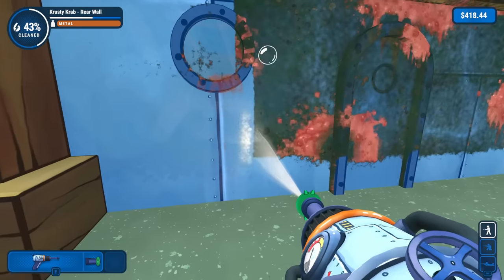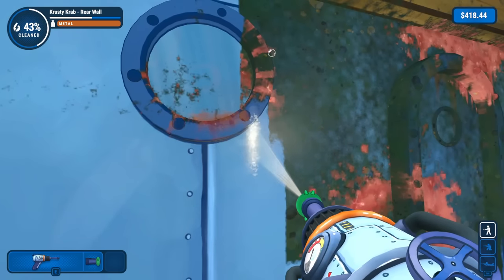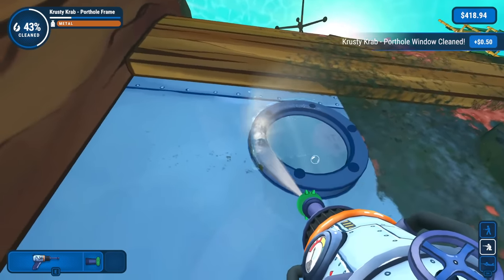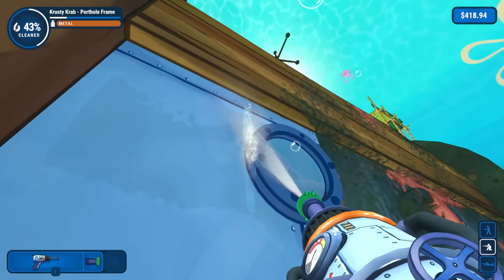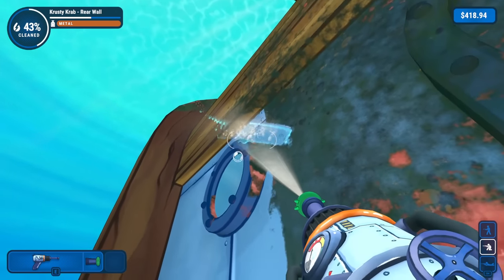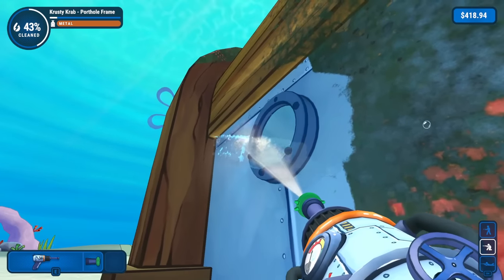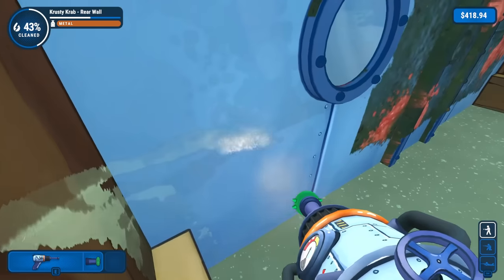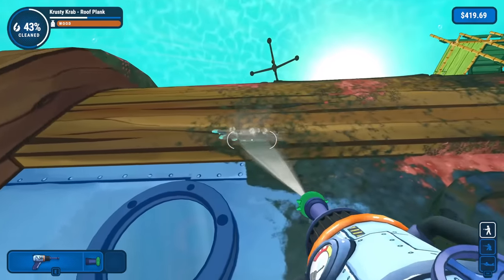Oh, this stuff is really caked on there — there we go. We got to pass through this a few times to clean that off. This whole porthole — there we go, we got the window cleaned up. I'll get under here. This side still needs a full cleaning. We need to jump up in the air for that part. And then if we jump up from here like that, there we go — porthole all cleaned.